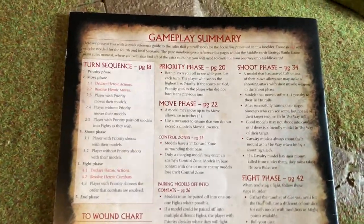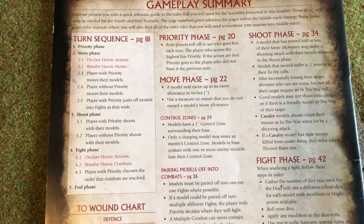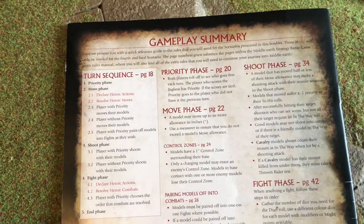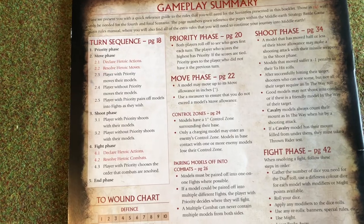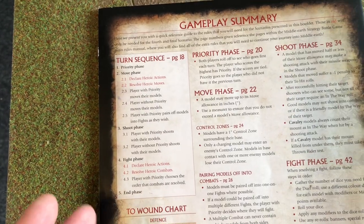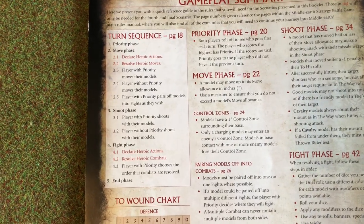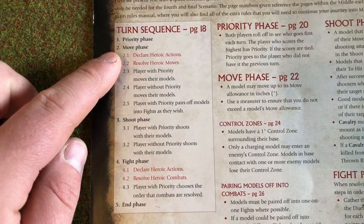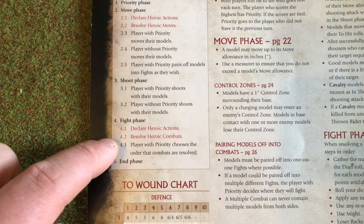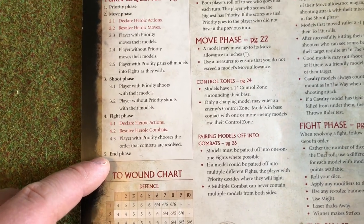Before we dive into the actual battle, I'd like to go through the turn sequence. I have the gameplay summary included in the Battle for Pelennor Fields box set. A turn consists of both players going through all the phases together. First is the priority phase, where you both roll a dice and whoever scores highest has priority for the remainder of the turn. Then you move, shoot, fight, and finally the end phase, which doesn't matter for these basic rules.